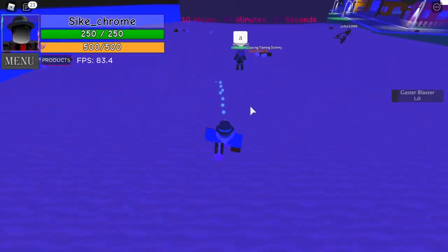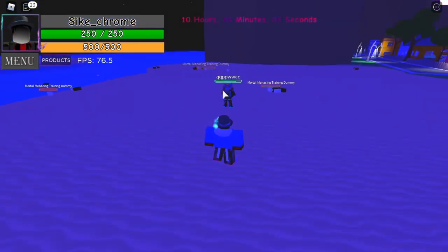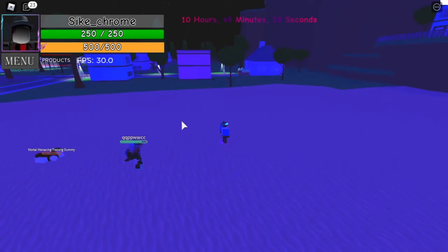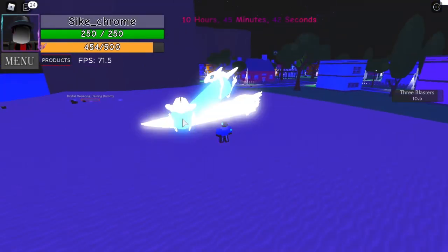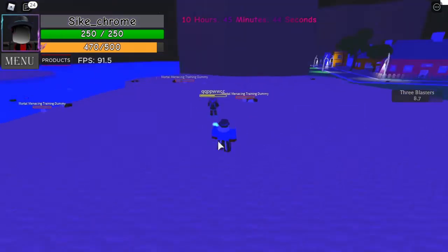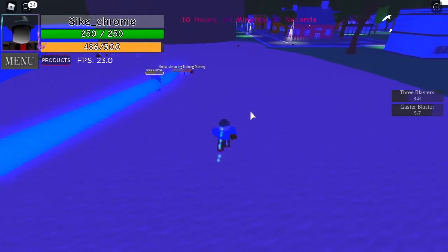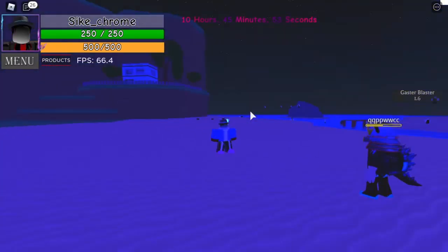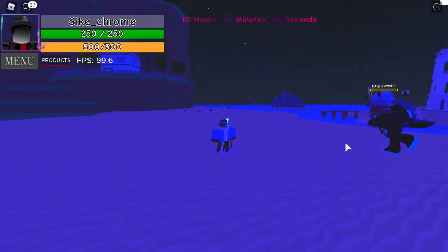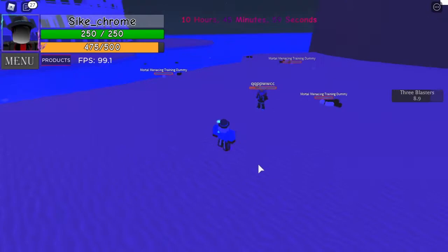The next ability is Triple Gaster Blaster. You put your mouse somewhere and press the H key, and three Gasters pop up all shooting at once. This one's got a longer cooldown because it's three compared to just one. As soon as it's finished, I'll show you it from this direction — that's what it looks like.